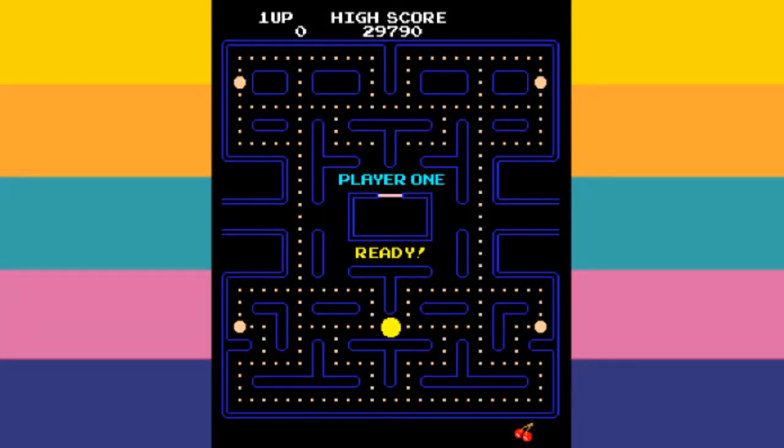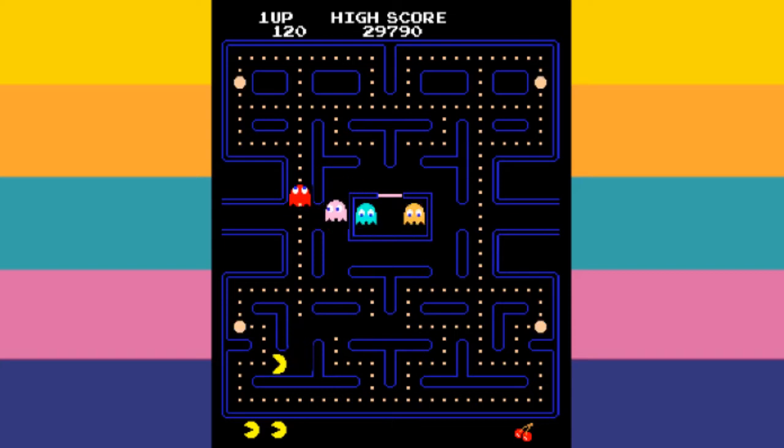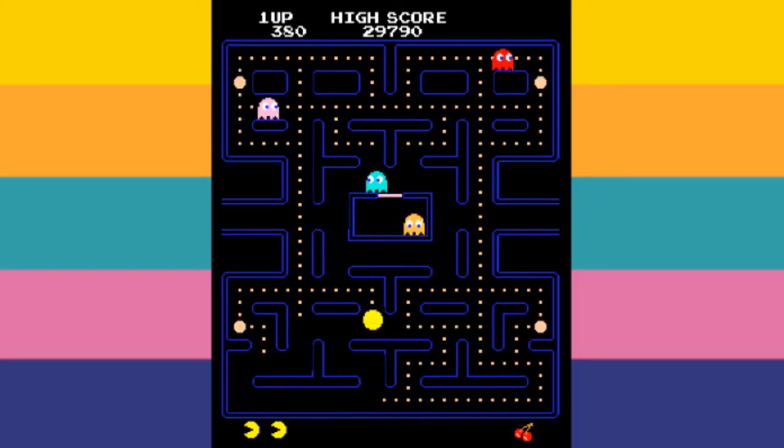Pac-Man — that game where he plays a pizza with a missing slice — where the objective is to eat 240 regular food dots and 4 power pellets. While many aspects of the game may seem to happen at random, that is certainly not the case.